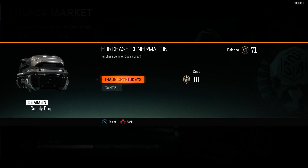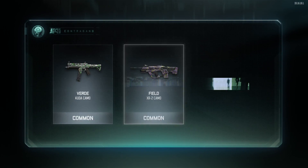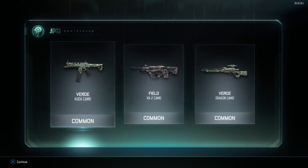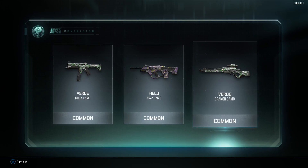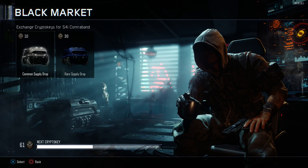I've got a good feeling about this. Oh — Cuda Camo, Field Camo. Cheap at half the price. So, Camos. Exciting. Let's try another one.